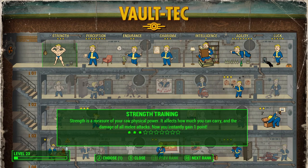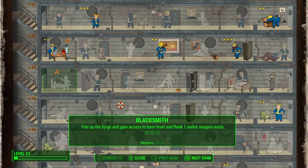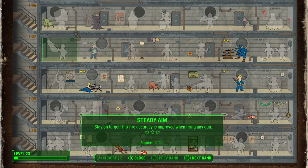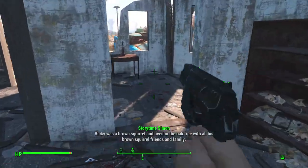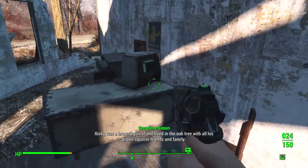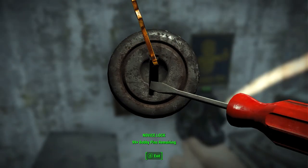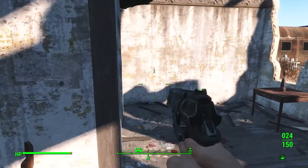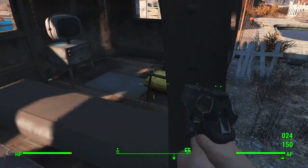There's a NPC called Storytime Simon who tells a story about a young squirrel named Ricky who lived in a big oak tree in a city park with his brown squirrel friends and family. Anyway, I'm not going to listen to any more of those squirrel stories because I just don't care to.